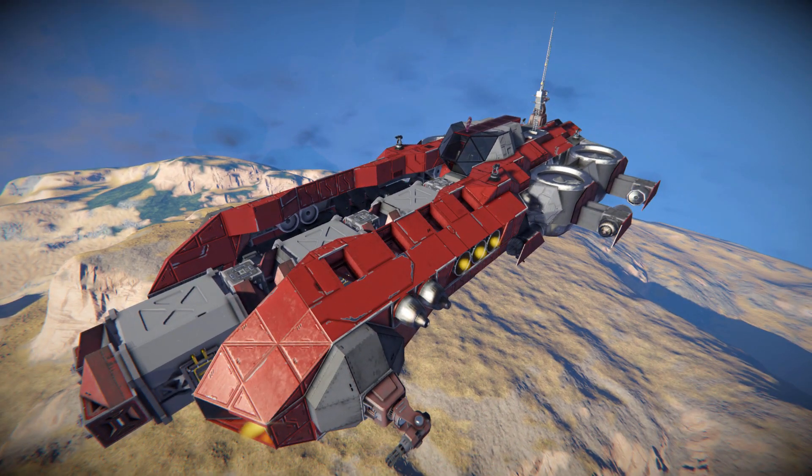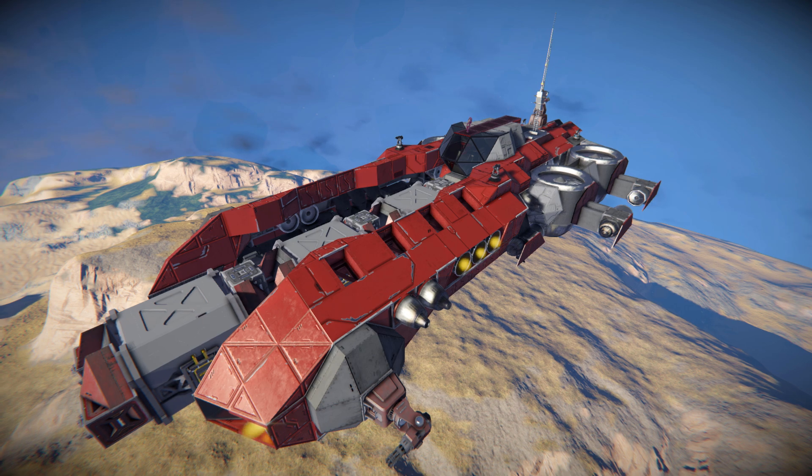This is a large block transport ship that features deployable cargo containers that you can individually separate or just drop them all off at the same time. We've got some firepower on here so we won't be jumped by any pesky pirates, and we've got enough hydrogen thrusters and atmospheric thrusters to keep ourselves afloat while on a planet.